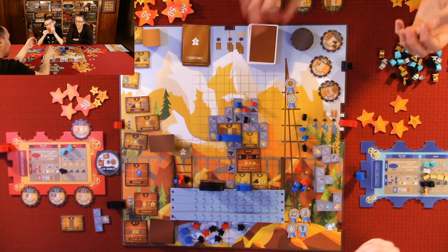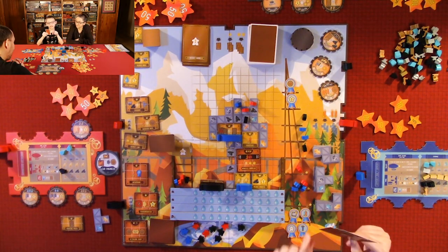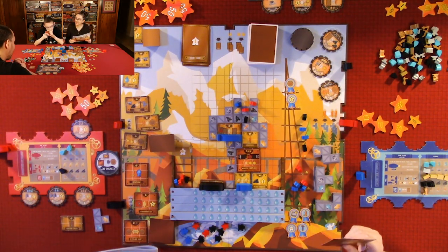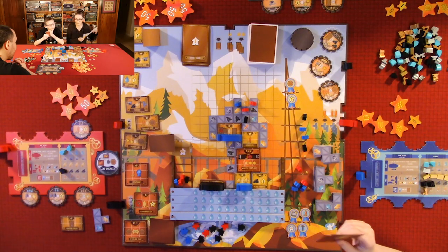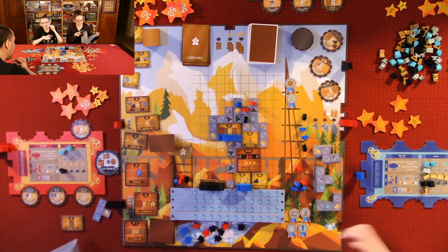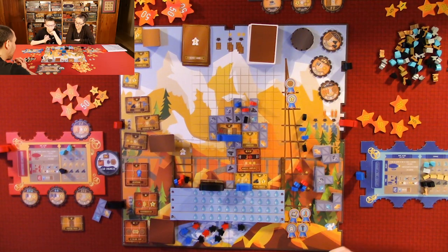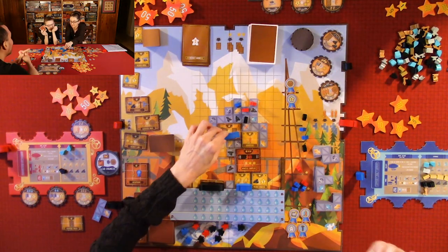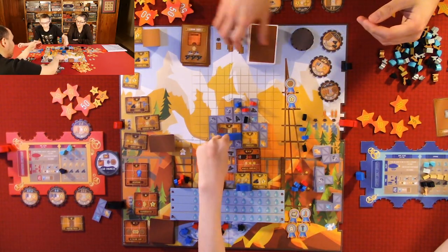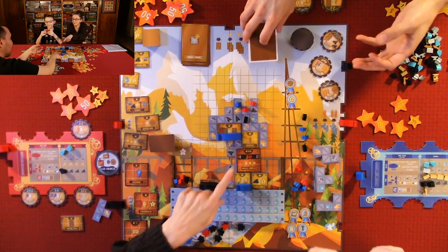Quentin still has a chance. He draws three cards and keeps one. He gets a Remote Trigger card — it lets you activate any machine on the grid or in your storage, but not waterlogged ones. He also keeps a mystery upgrade card. He can't play two cards in one turn though, so he saves one for next time.